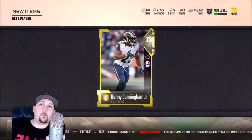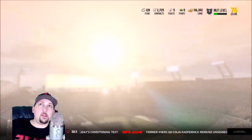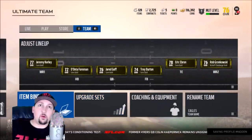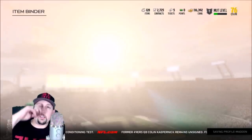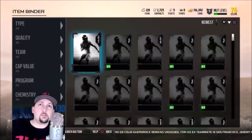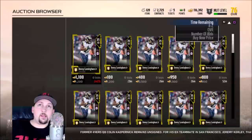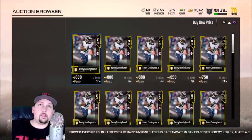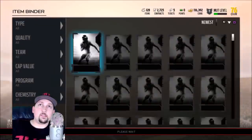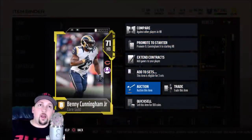I got a gold on the second pull — this is Benny Cunningham. Let's see what he's selling for. A 71 overall gold is on the lower end, but you can still sell him for at least double what you paid. Going to newest listings — buy now price shows guys selling for 850. I'm going to sell him for a thousand and set my own price. I basically doubled what I made.